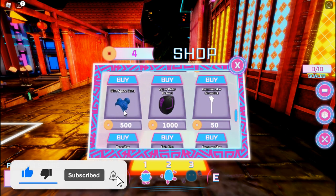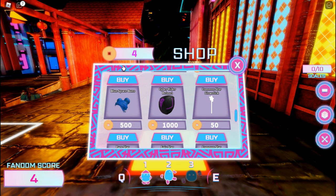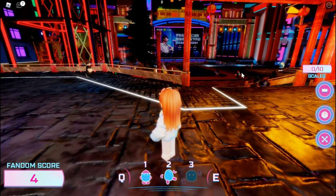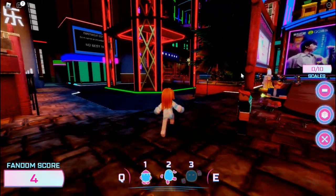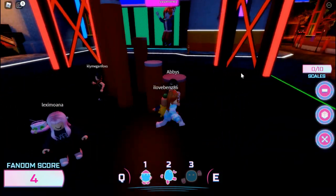You will see one of the items we're going to be getting today called Blue Space Buns — and this actually looks so nice! It costs 500 coins in this game. Now you might be asking how do you earn these coins — well, there is an obby on the left side of the map that you have to finish to get coins.